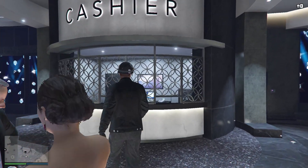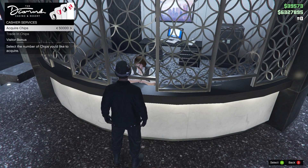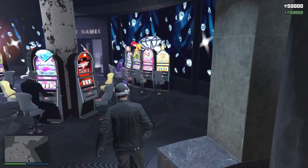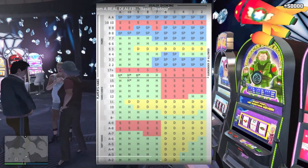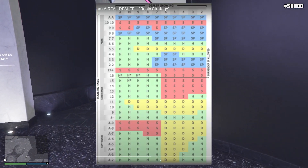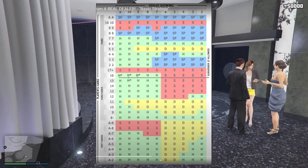First things first, to start out with this method all you're going to do is head over to the cashier and take out 50,000 chips or however many you want. Now just head over to the table games area and join any blackjack table. On the screen you will see the method to win nearly all of your blackjack games. On the left is your cards and on the top is your dealer's cards. Simply follow along with this method as I will show you now.